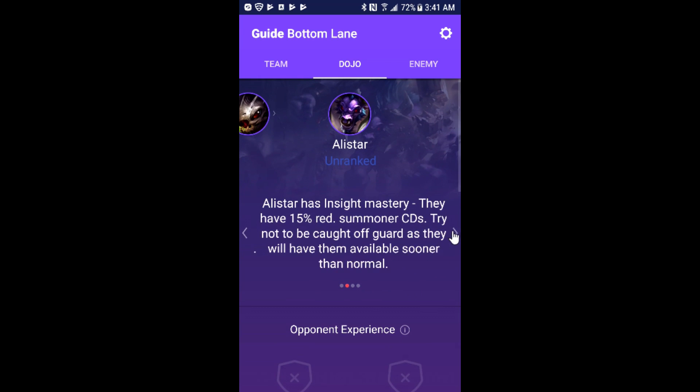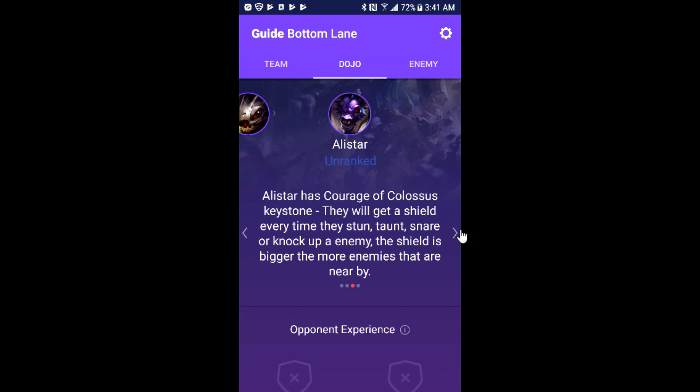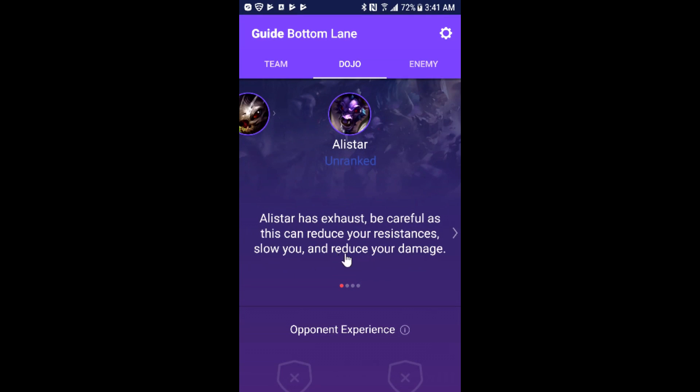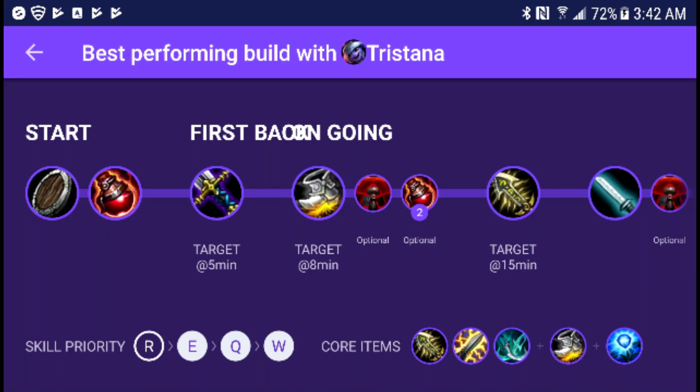He has exhaust. He's got some nice tips and tricks, and this one's really important: don't stand that close to Alistar. This is kind of what you want to look for when you're playing Tristana.